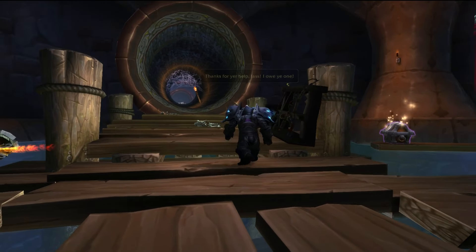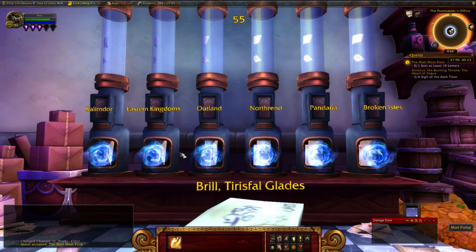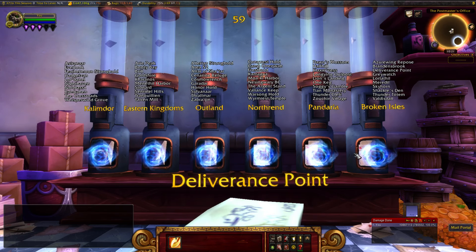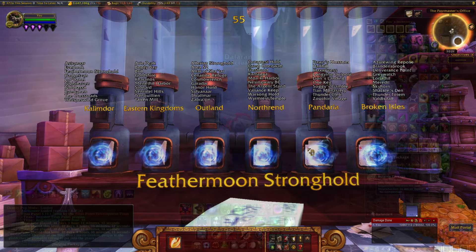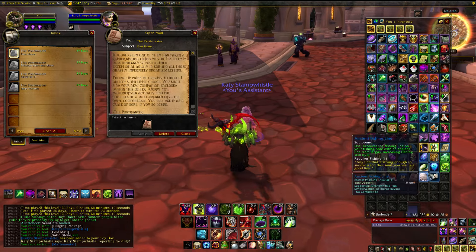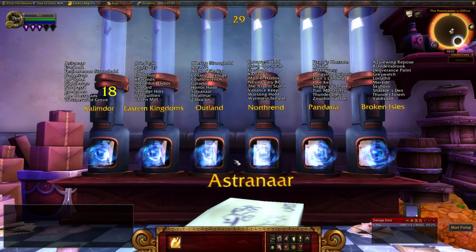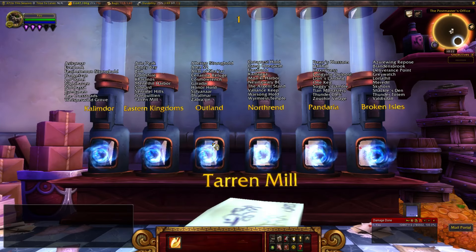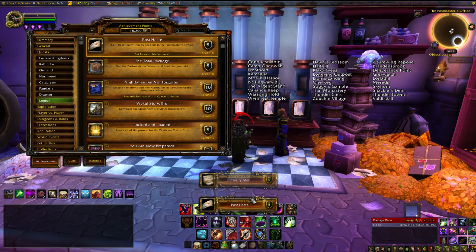Using it starts a quest chain where you deliver some lost items to people, and at the end of it you do a mail sorting minigame where you match letters with the right continent. If you sort 15 letters in 60 seconds, you'll complete the chain and unlock a hard mode where you only get partial addresses. If you sort 30 of these in 60 seconds, you'll get the stamp whistle as a toy for every character on your account, the Postmaster title, and even a pet called the Mail-o-Matic. I'm getting help here from an addon called Weak Auras that overlays all of the addresses over the correct continents. I'll have a link to it and a string you need to paste into the addon in the description.